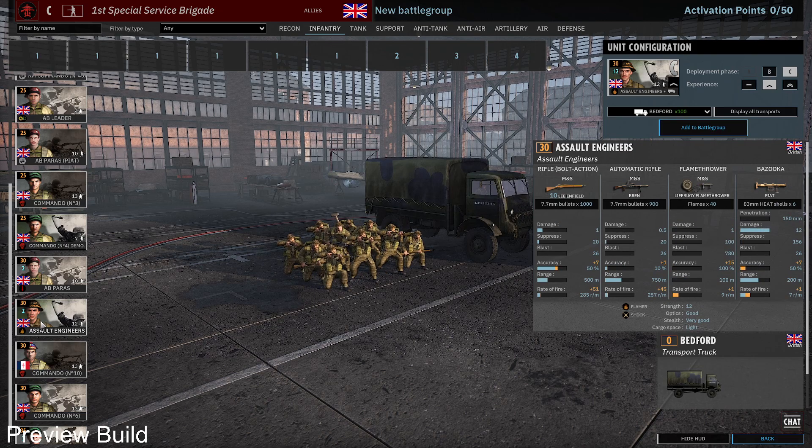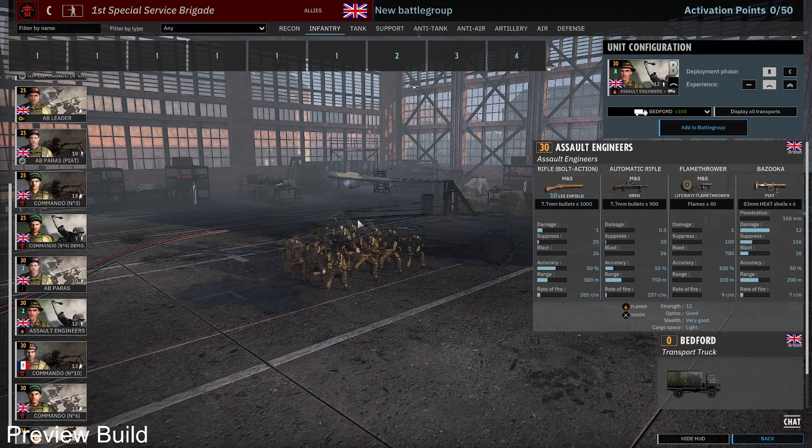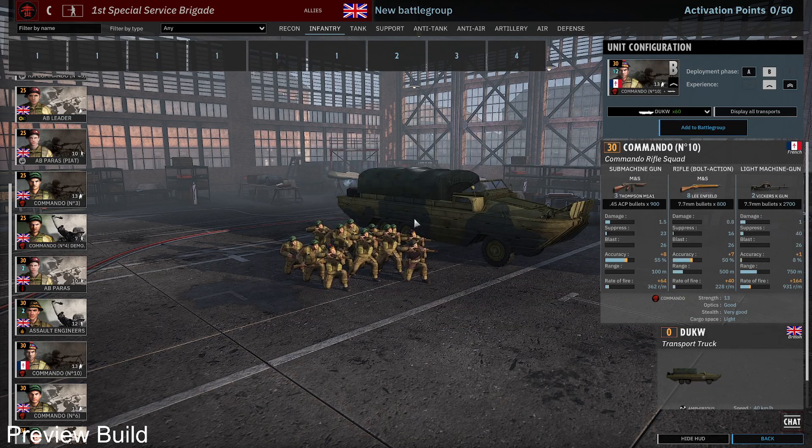A new unit is the Assault Engineer — Demolition is new as well. They have TNT and a flamethrower, seven-man squad. The Assault Engineer comes with flamethrower and PIAT, 12-man squad — also a new unit. Then you get Commando Number 10 with two Vickers guns, so they can dish out quite nicely — 13 men strong.